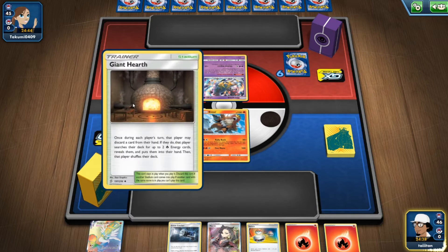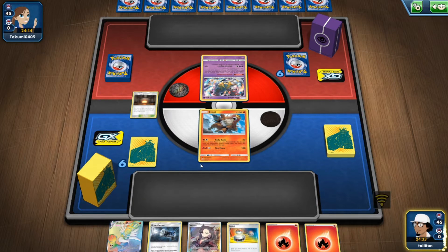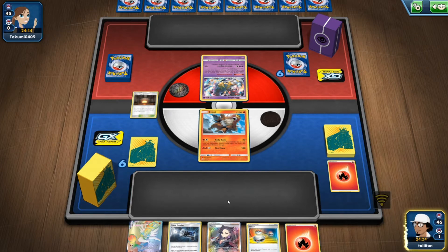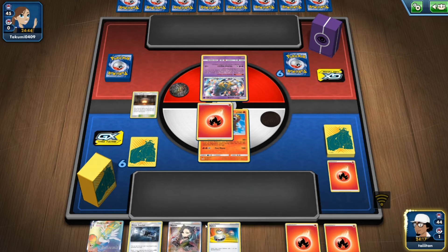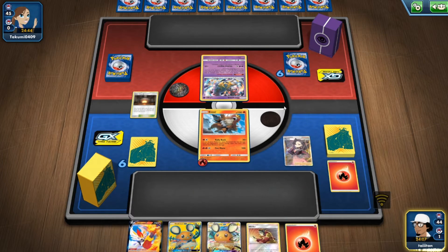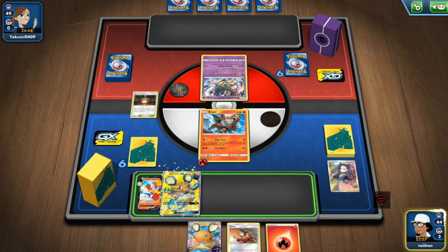Straight up discard — that's fine. I should have done Giant Hearth afterwards, but in TCG Online you reshuffle so you could still get the same cards. It's really rare in real life. We had Zacian in our mulligan and it came up again which is weird. Might as well check Entei — pop everything off because with eight cards the opponent must have something.